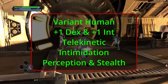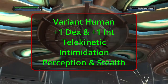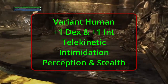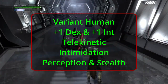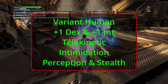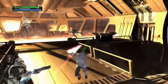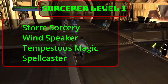For your feat, Telekinesis adds plus one to Intelligence and gives you the Mage Hand cantrip. Mage Hand allows you to move and interact with objects within 30 feet of a spectral hand, but this feat makes the hand invisible and requires no verbal or somatic components — you just move things with your mind. As a bonus action, you can shove one creature you see within 30 feet; the creature must make a Strength saving throw or be pushed 5 feet away. For your skill, take Intimidation. For Background, we need Stealth and Perception. As you were born with your abilities, we're going to start with Sorcerer. Choose the skills Deception and Persuasion.